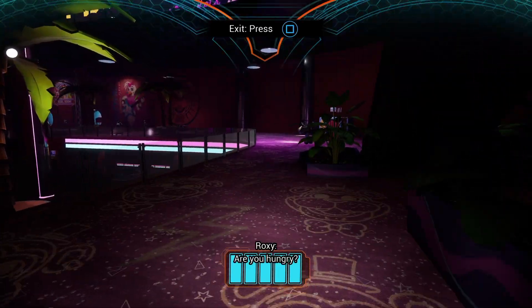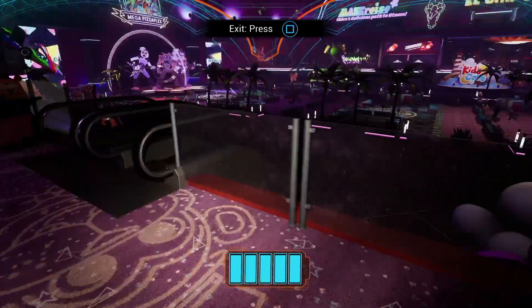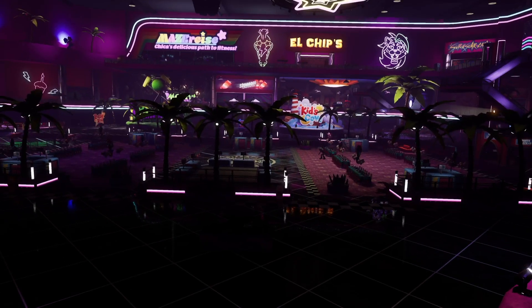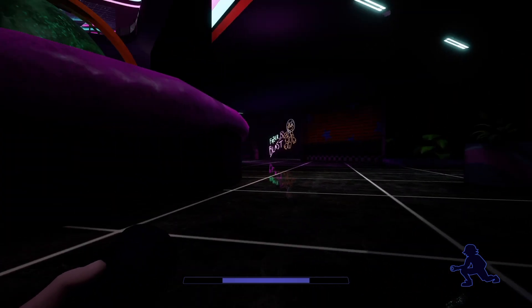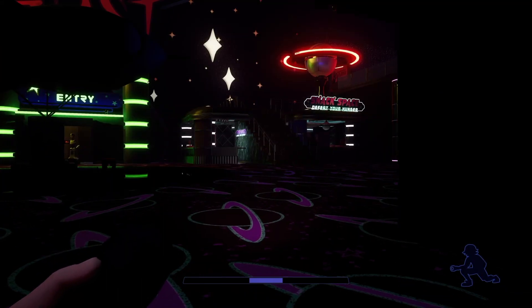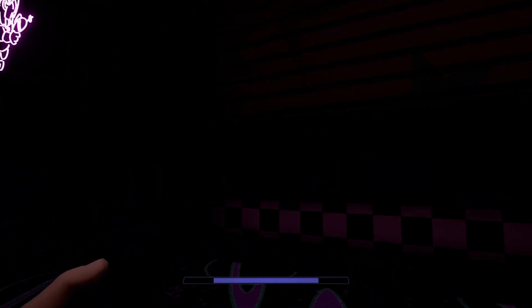We got all we can get for now. If we want anything else we're gonna need security level 5, so we gotta get moving. We have an animatronic hit list and Monty is number one right now. Why are we killing Monty? Number one, I like the Faz Cam better than the Faz Blaster. Number two, Chica's route has way more situations where we need to hide, such as the Fazer Blaster and Chica's boss fight itself. And number three, Chica's area is scarier, and I don't want to deal with the lore implications of Sticky Note Room.